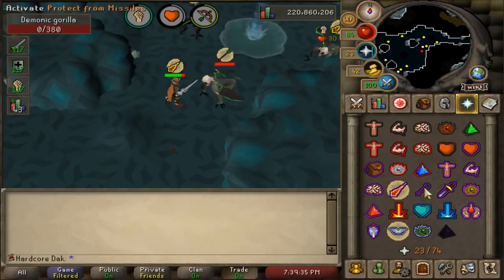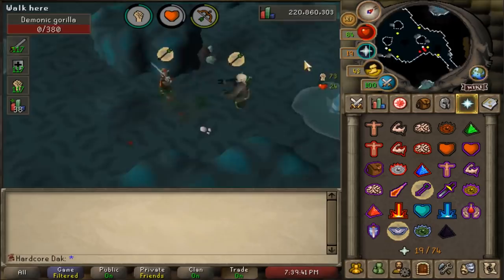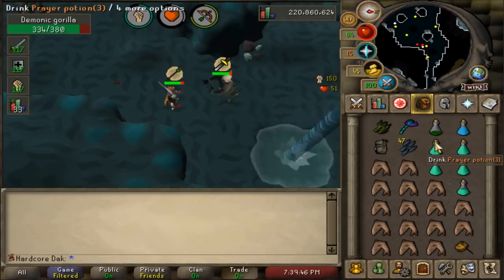Once you've run out of food or prayer potions, just use the Royal Seed Pod to the Grand Tree and bank upstairs. I'm going to let this clip run for the rest of this kill for anybody looking to watch a few more examples, then we'll get into the loot.